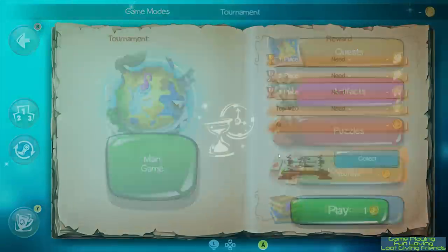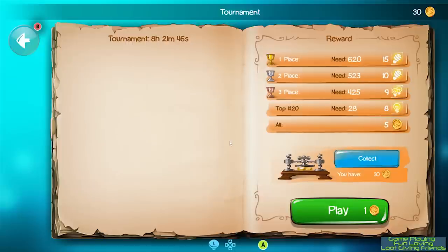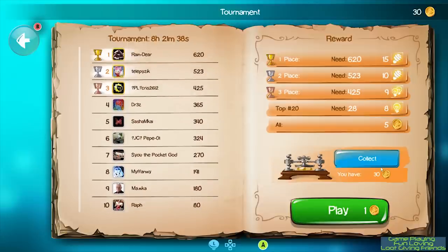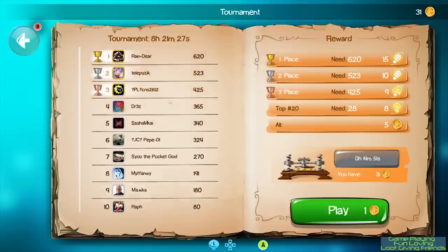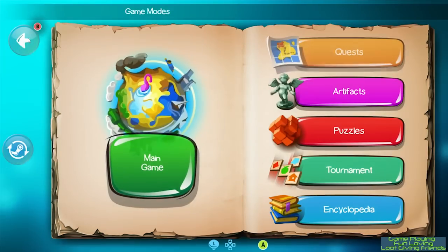The final mode is tournament mode. As you play you collect coins, which you can get by completing missions in the main game. I didn't play in a tournament, but there were 10 hours left for this one and there was a leaderboard for it. It costs one coin to enter. There are five tiers of rewards: everyone gets five coins; being in the top 20 gets you eight of the lowest type of hint; third place gets nine of another type of hint; second place gets ten of another kind; and first place nets you fifteen of the best hints.